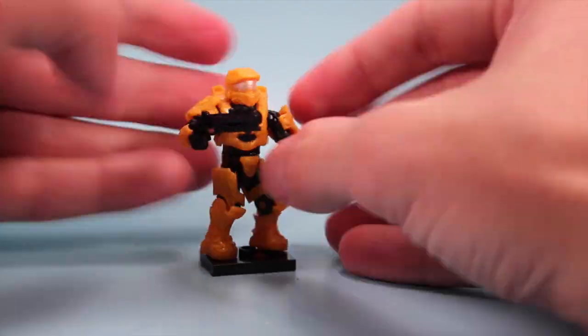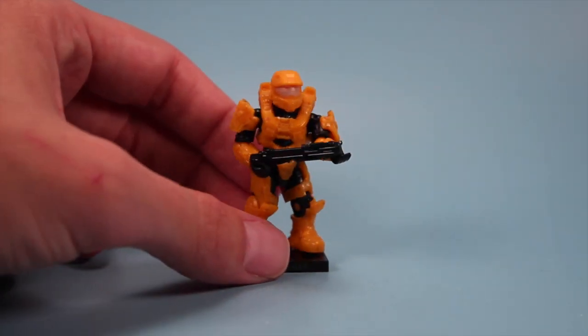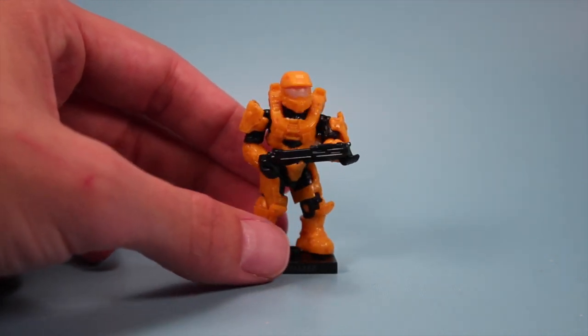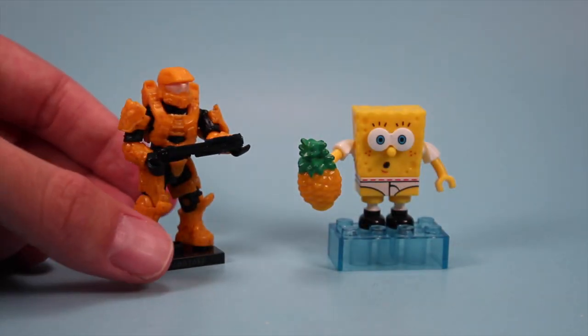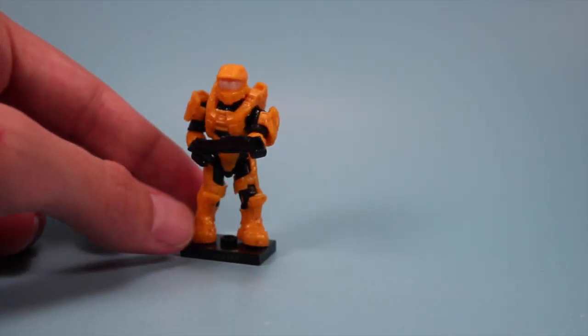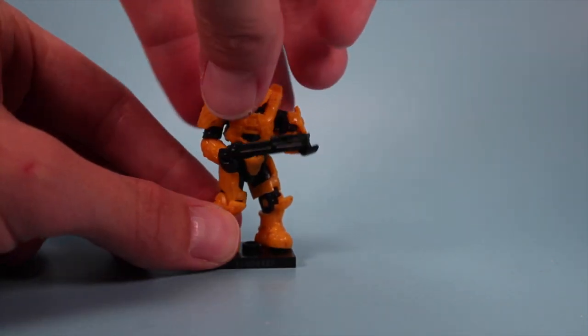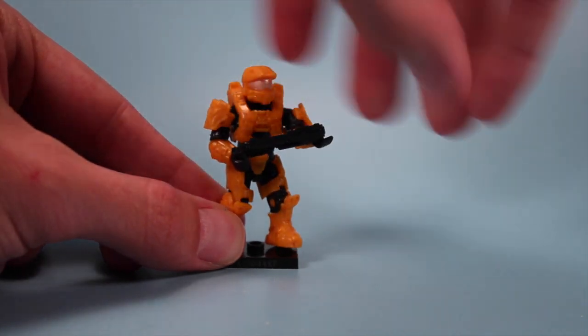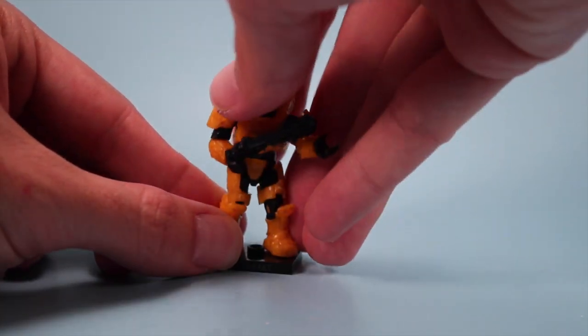Moving on to the next pack, A10044KF — the yellow Spartan Mark VI. He's almost a little more orange in this figure, not a bright yellow like a Power Ranger or like the yellow of SpongeBob. This guy is not bad. I noticed his legs were popping out a little bit on me — not the best ball joints there. Also, there's a waist rotation if I failed to mention. Looks like this guy has a shotgun with him, which is a little better than the other guy having an enemy weapon.